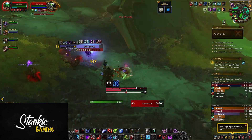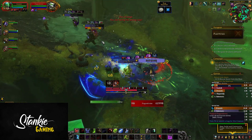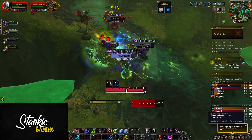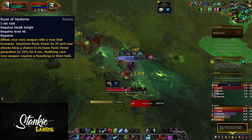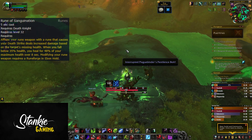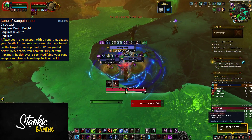Playstyle wise, not a ton has changed — we've just been given more flavor, if you will. Some talent changes, some ability nerfs and buffs, and a ton of unpruning due to Blizzard's recent hit on the nostalgia pipe. The first big thing for Death Knights across the board is the addition of new Runeforges. The ones that impact us as Blood: Rune of Hysteria increases your max runic power by 20, and your attacks have a chance to increase runic power generation by 20%.